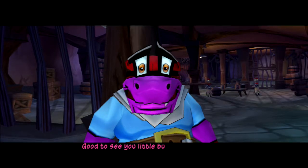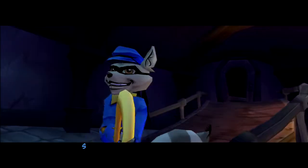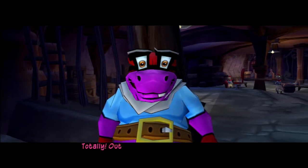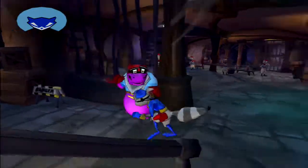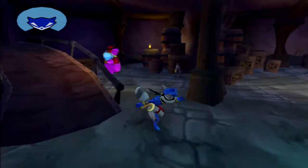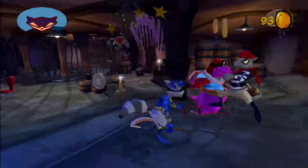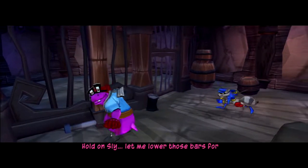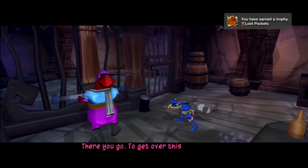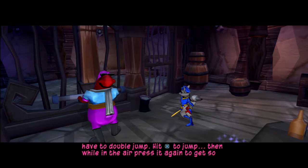In we go. Good to see you, little buddy. The way through the wine cellar is guarded by rats — Bentley thought I might like some help clearing them out. 'Sounds like fun, you and me back to back, totally outnumbered fighting impossible odds — it's perfect!' Oh, we just go in and fight? I thought we were gonna sneak in. I'll just let Murray handle all the fighting. The game shows a double jump tutorial: hit X, then X again in the air.